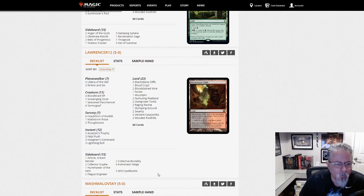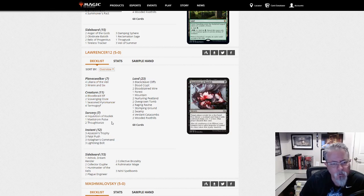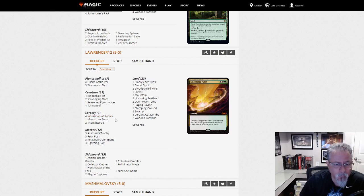Laurencer 12 with Jund. Three Wrenn and Six, four Bloodbraid Elf, four Tarmogoyf, four Liliana. Four Inquisitions over two Thoughtseizes — probably paying a little bit of homage to the aggressive slant that Modern has taken lately, instead of three and three or four-two the other way, which is very common.